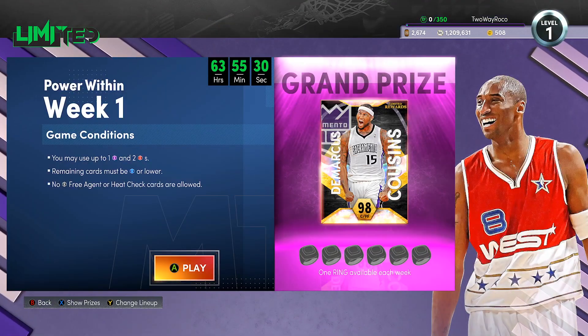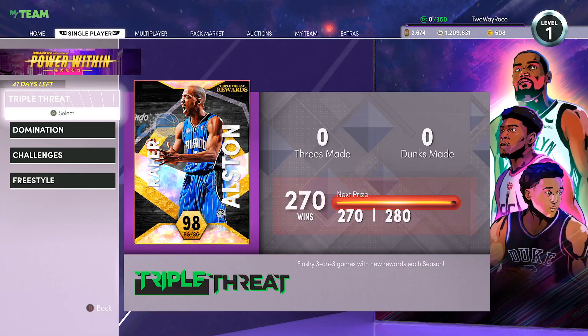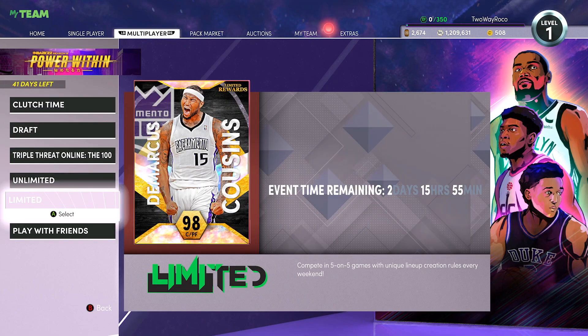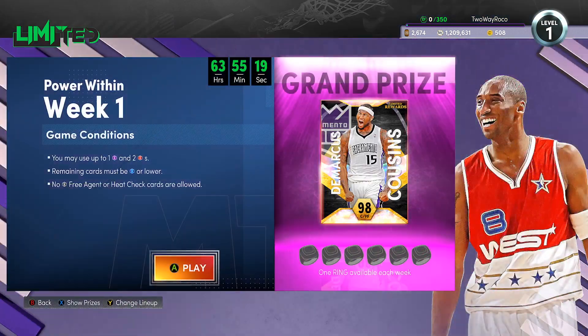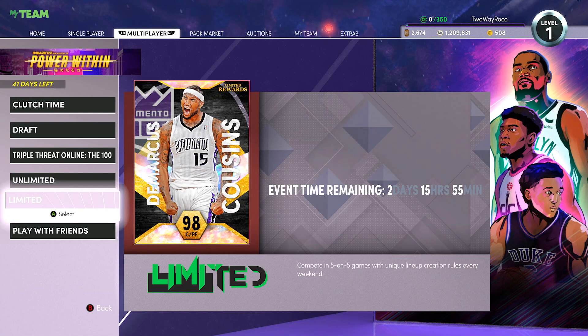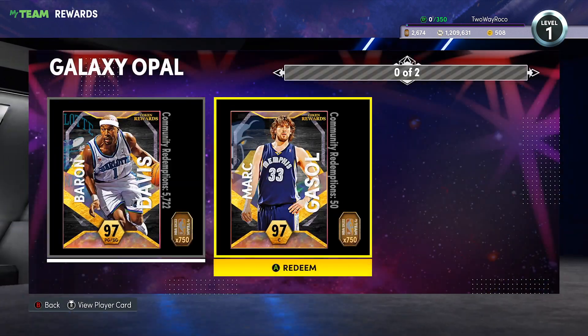DeMarcus Cousins is in Limited, but the problem is you're going to need six rings to get him — that's five weeks from now. Is he going to be worth it in five weeks? I don't necessarily know if I can say he is. Limited is not something I focus on. Maybe you want the diamond contract to make some MT, or maybe you want the Hall of Fame badge — it's entirely up to you.